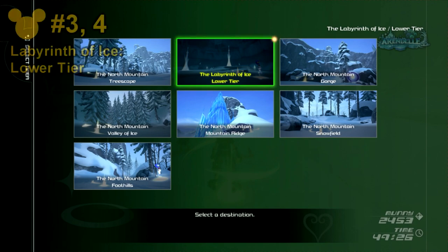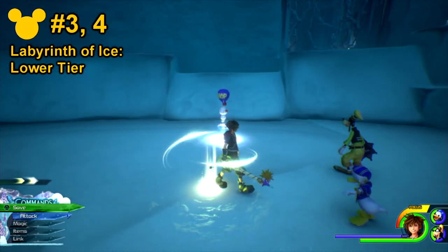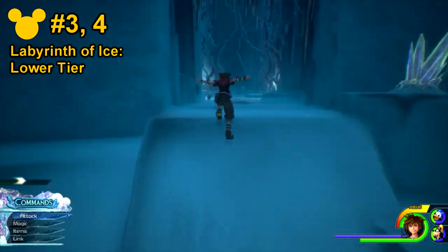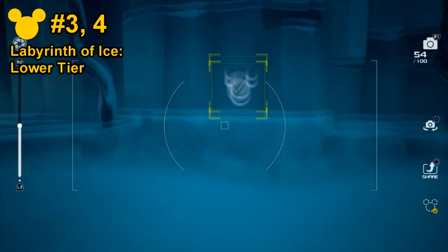For the world of Arendelle, the first couple of Lucky Emblems will be located in the Labyrinth of Ice Lower Tears save point. From here, go to the left-hand side and head all the way towards the end of the tunnel. On the wall will be Lucky Emblem number 3.